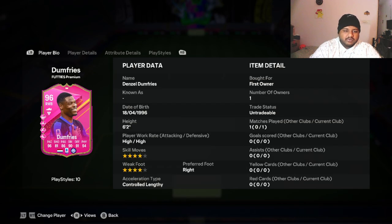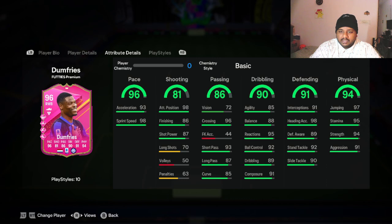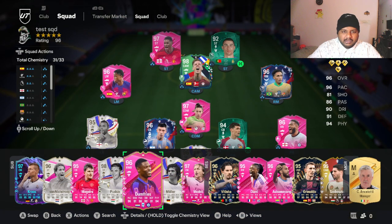Four-star skill moves, four-star weak foot. He's six foot two with high attacking and high defensive work rate. His heading accuracy is 98 with 97 jumping, which is actually pretty good. He has 92 ball control as well, though 89 dribbling is a bit low. He'll get plus four in some stats once we put him in a team.